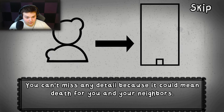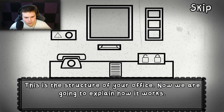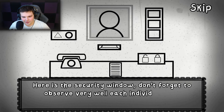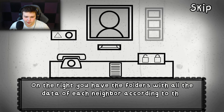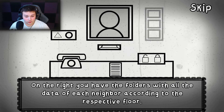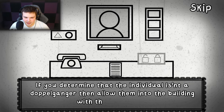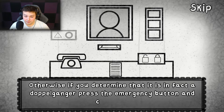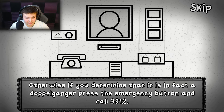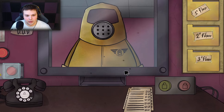You can't miss any details because it could mean death for you and your neighbors. Here is the security window — don't forget to observe each individual very well. On the right you have folders with all the data of each neighbor according to their respective floor. To fill out the checklist, take one of the lists in front of you. If the individual isn't a doppelganger, allow them in. Otherwise, press the emergency button and call 3312.